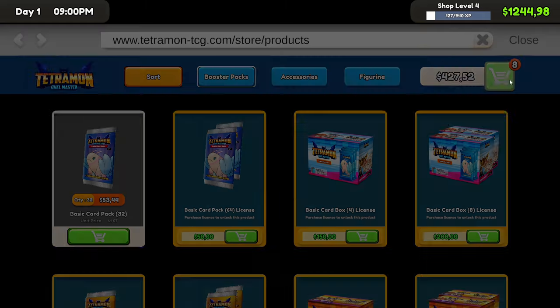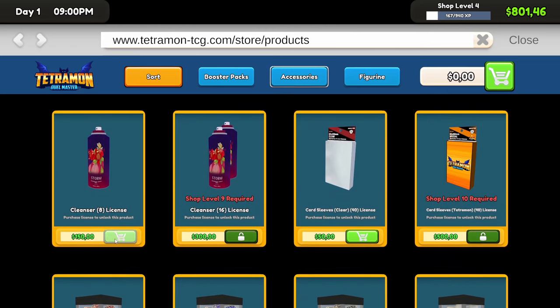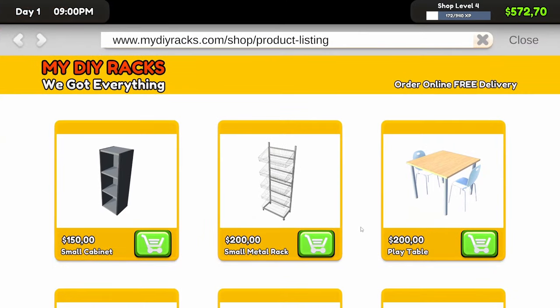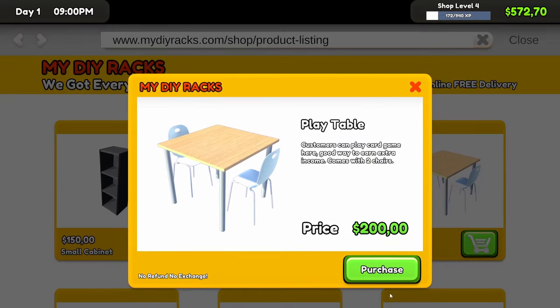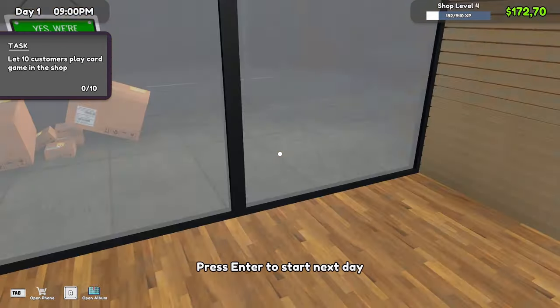Oh, that is expensive — anyway, we need it so let's get it. And then accessories — we're definitely going to need some deodorant as soon as those stinky people start arriving, so let's buy that. Then I can check out the DIY card table — four hundred dollars, that is pretty pricey. I think I'd rather have a play table or two. Let's put up two, then we'll get the card stand tomorrow.